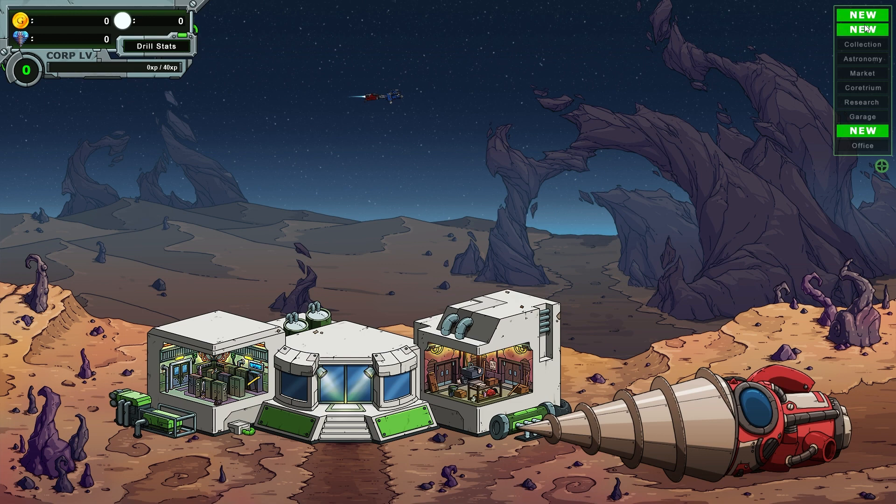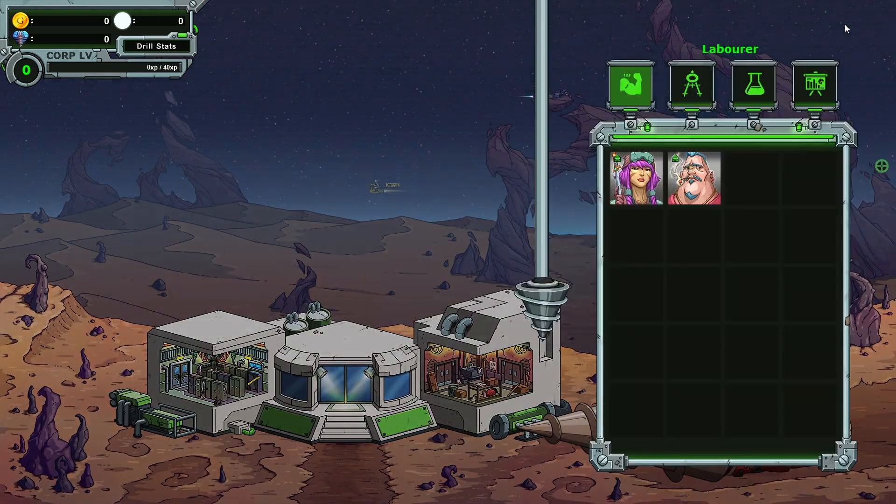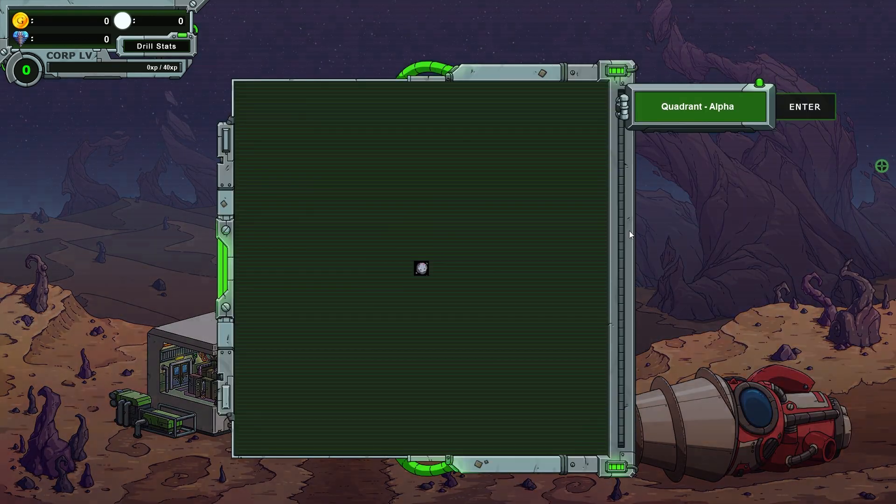Cool. We have new crew, room, and explore options. Rooms — we know that. Crew — don't really care too much. Explore we go.